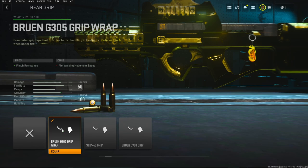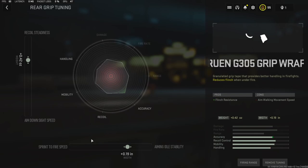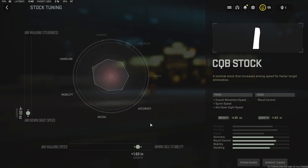For the rear grip, I am going to be using the Bruin G305 Grip Wrap. It adds flinch resistance. In the tuning, the aiming idle stability is flinch resistance, so I went ahead and put 0.19 inches to the width, and for the recoil steadiness I added 0.42 ounces to the weight. Jumping into the stock, I am using the CQB Stock — it adds crouch movement speed, sprint speed, and aim down sight speed. With the tuning, I went with 1.63 inches to the length to add aiming idle stability, and took away negative 4.0 ounces to get the maximum amount of aim down sight speed.